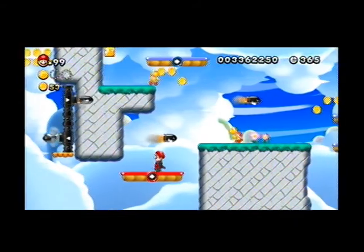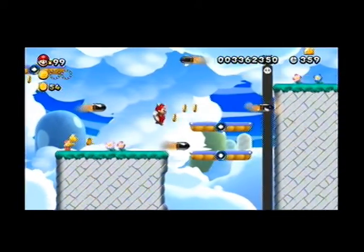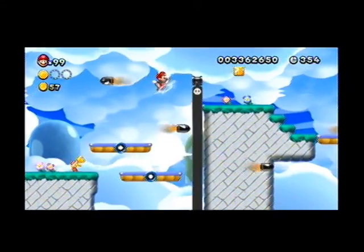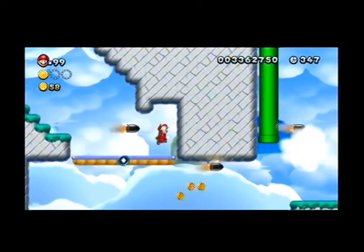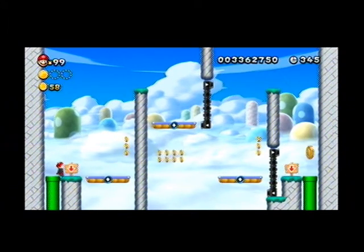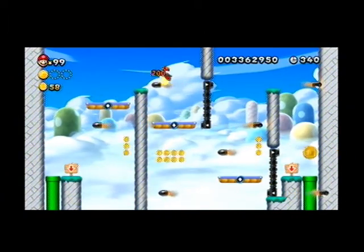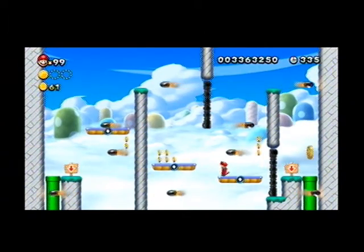Basically all you have to do is not get hit by the bullet bills and you win, which is fairly easy. Using the acorn suit we can just kind of come up here early and that's real nice. You can do a lot of good things with the acorn suit. Oh look at that - a hidden pipe! I never would have guessed that was there. Basically what we do here is just the same thing - dodge the bullet bills and don't get hit.